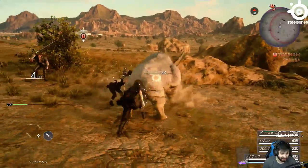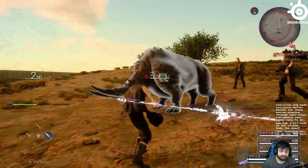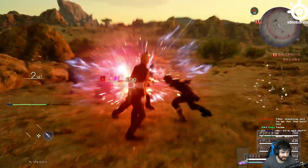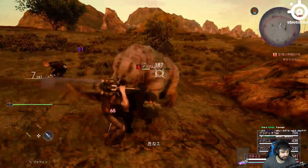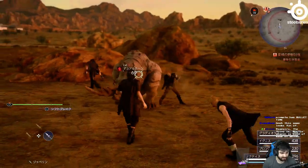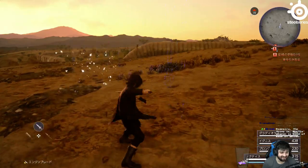I could just do these back attacks all day. Prompto has an attack that inflicts stop — that's what that link attack was. I've got to be a little bit more careful with the use of strong attacks. It's about to be night time. The big thing with night time is the stronger enemies — that's why the game highly recommends that you don't go out at night early on, because the enemies at night are really, really strong.